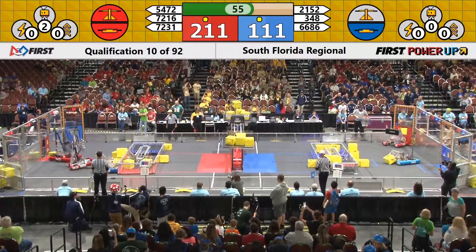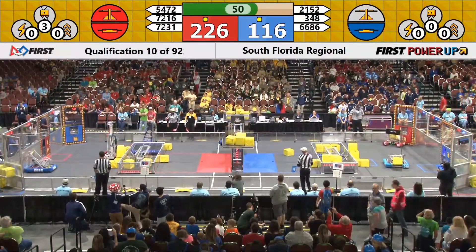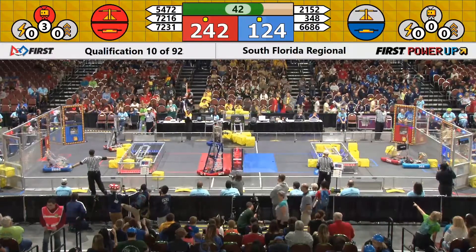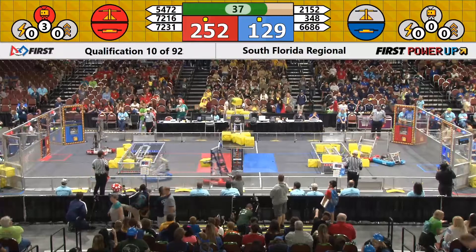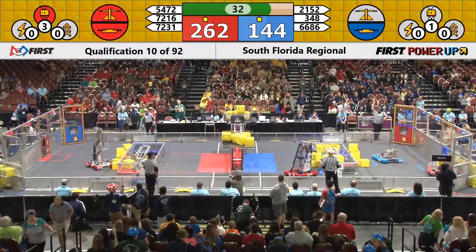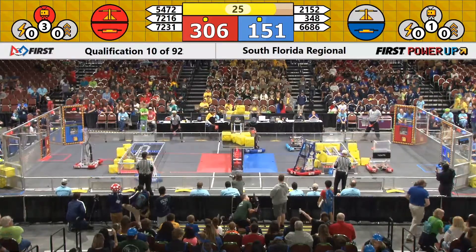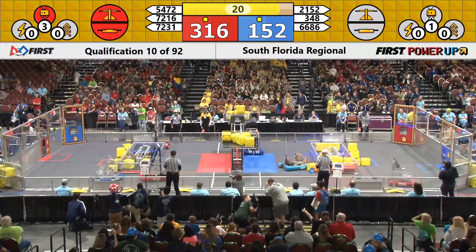Under a minute now left in this match. Blue Alliance still working on that scale, but they can't quite seem to take control. The Stallions doing a great job for the Red Alliance, owning that center scale. Another cube now in their possession. Blue Alliance, 21-52, that's Smash. They place another one down, but they just can't seem to get ownership. 150-point lead now for the Red Alliance as we approach 20 seconds left.